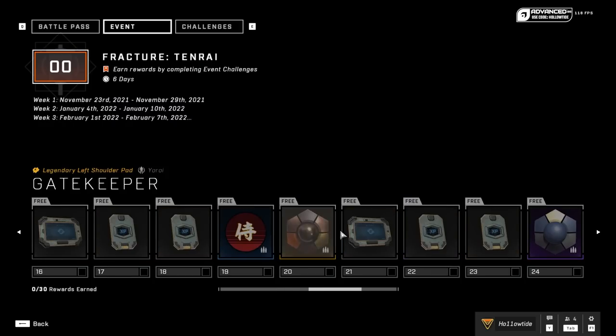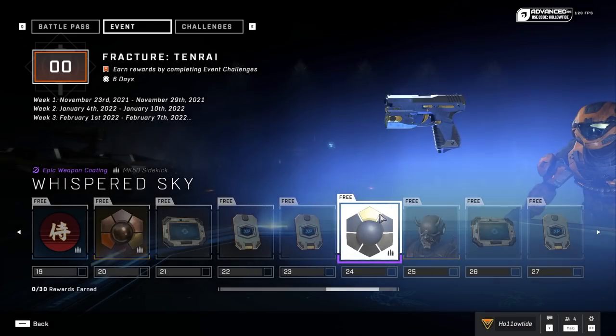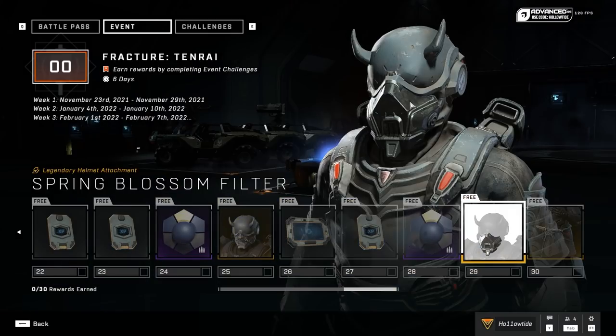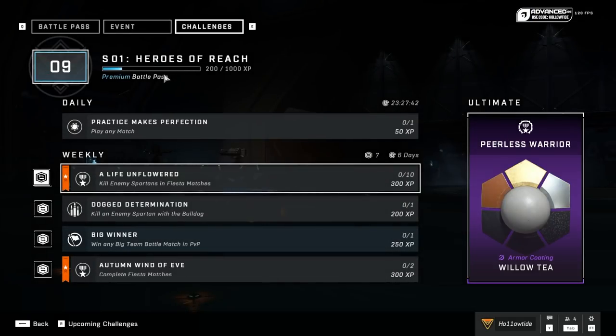There are weapon XP challenge swaps, coatings for the AR, and the Sidekick also gets one. There's more cool armor, another weapon coating for the BR, the Sub-Zero mask, and the Swordsman belt.